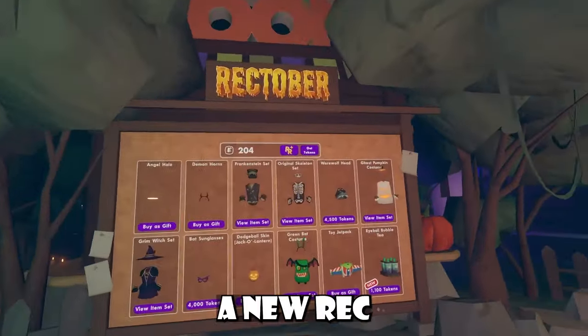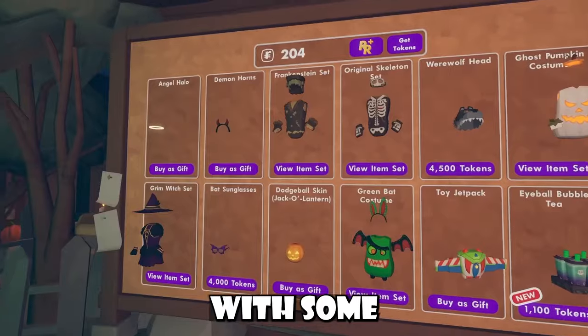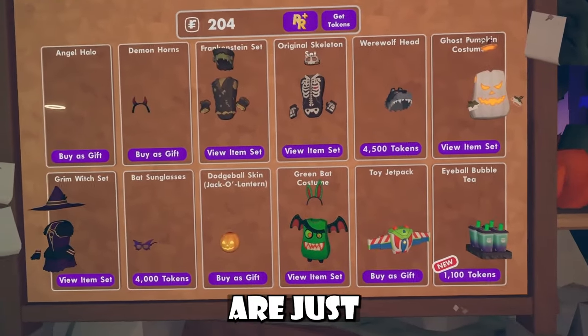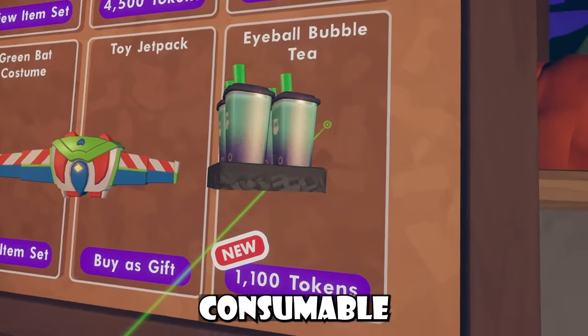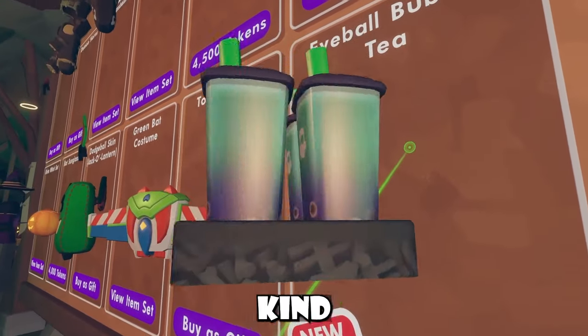We have a new Rectober shop — it's just a new shop rotation with some old OG items. The OG players who bought these the first time are probably seething. Let me know if you hate these re-releases. We also have the Eyeball Bubble Tea, a new consumable that's basically boba tea reskinned. It looks kind of cool to be honest.